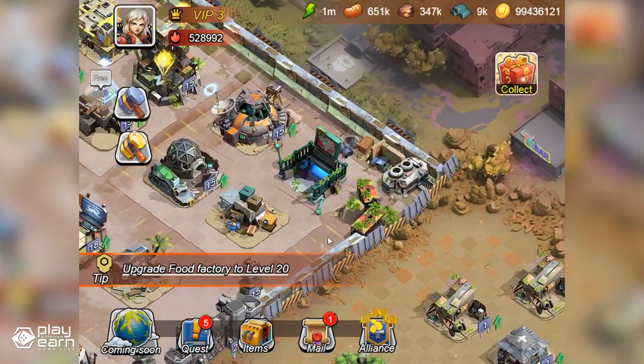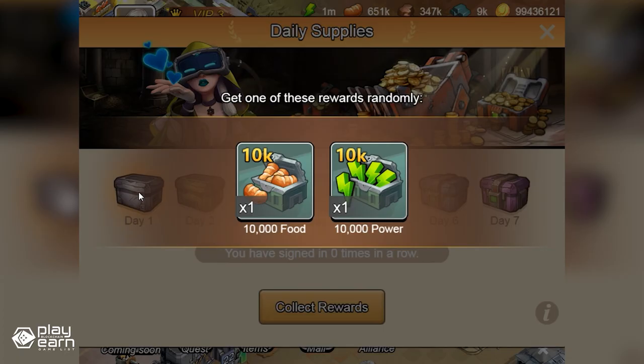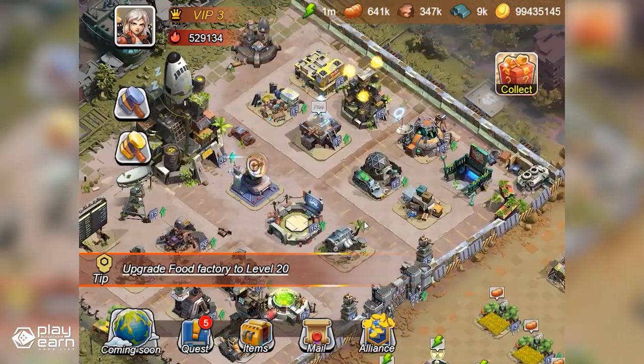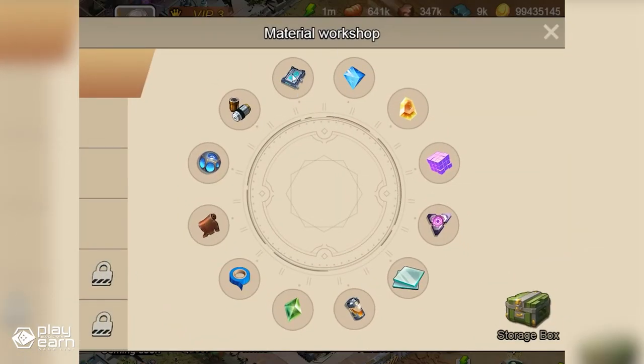Shattered Legion also has its own token economy based on three tokens: SLG, X-TAL, and Gold. SLG is the governance token, X-TAL is the reward currency, and Gold is the in-game currency that you can use to buy items and services in the game. If you're interested in learning more, you can visit their official website.